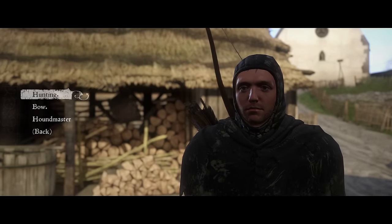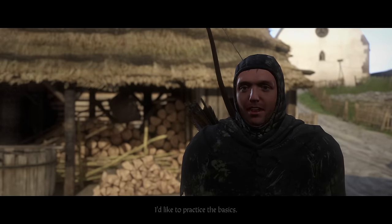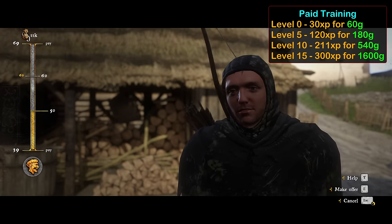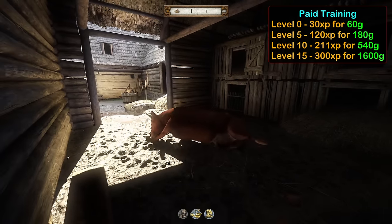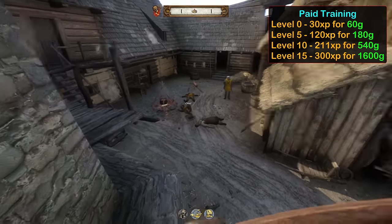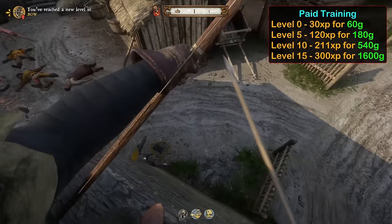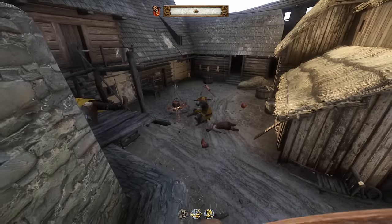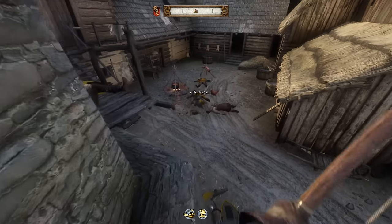And to finish off the guide, let's talk about skill training. There are 4 levels of skill training which have different XP gain and costs. Starting at level 0, we can do the beginner training to gain 30 XP at a cost of 60 Groshan. At level 5, we can gain 120 XP for 180 Groshan. Level 10 gives 211 at a cost of 540. And finally, at level 15, we can get 300 XP at a massive cost of 1600 Groshan. Some skills are definitely worth doing the training for, while others are a complete waste of Groshan — I'm looking at you, maintenance.